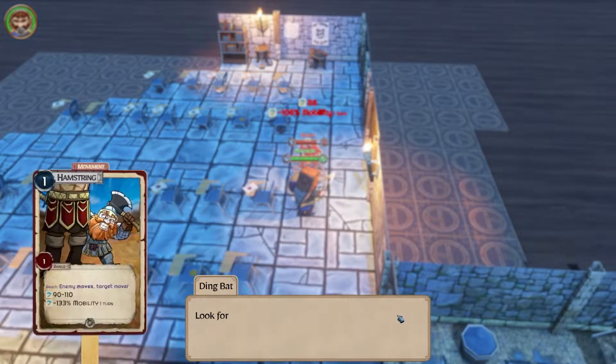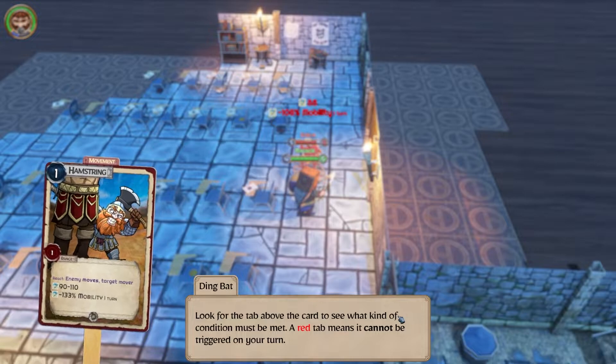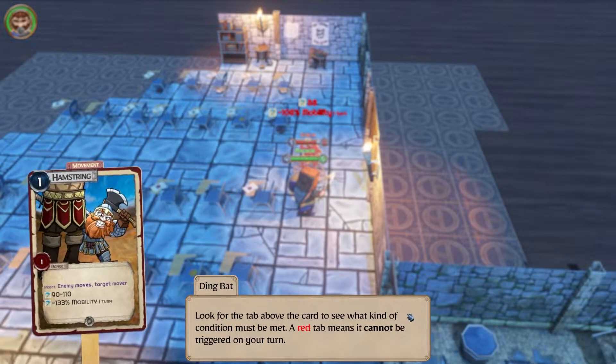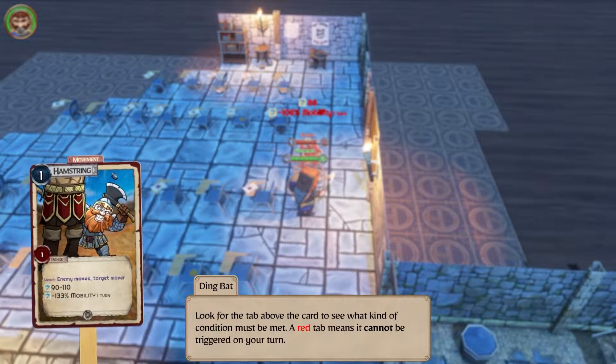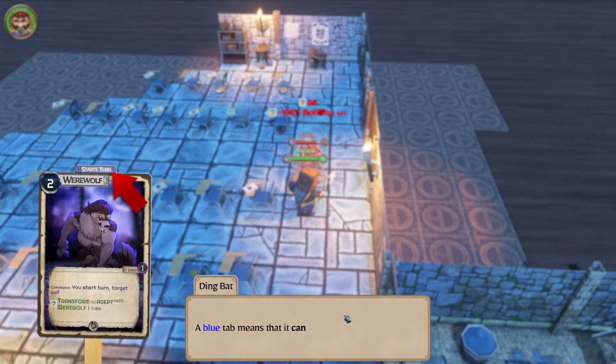That's a reactive ability — goes off when conditions are met. Look for the tab above the card to see what kind of condition can be met. A red tab means it cannot be triggered on your turn. Hamstring is triggered on movement. Oh, I love the art in this.